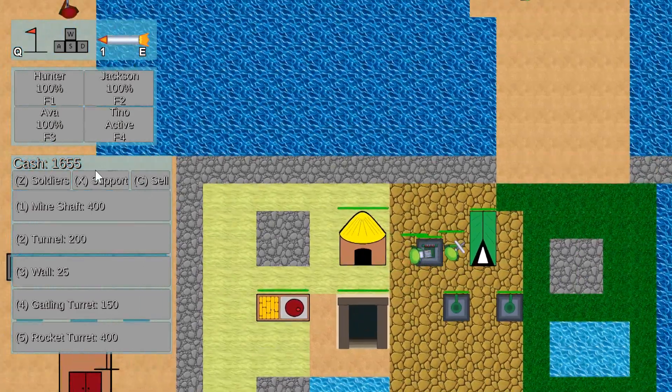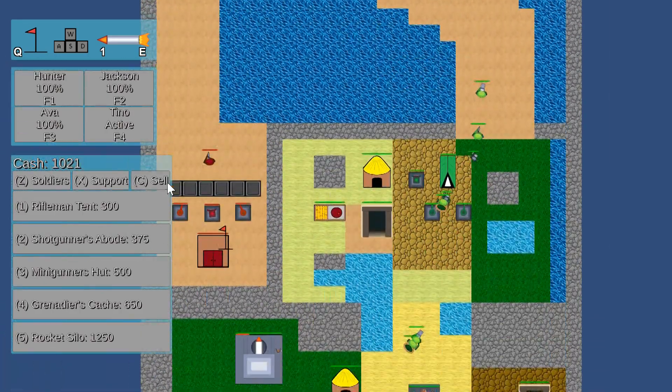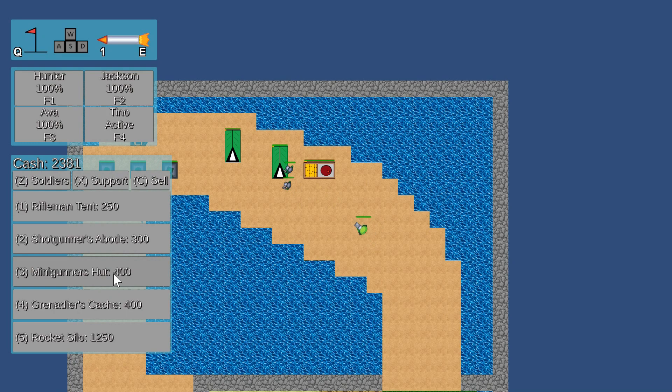My guys are having a tough time breaking through these heavy defenses, so I either need to make a lot more units, or I can sell some of the spawners that are way back here and rebuild them up front. That way there are essentially more waves going at the enemy at a time.